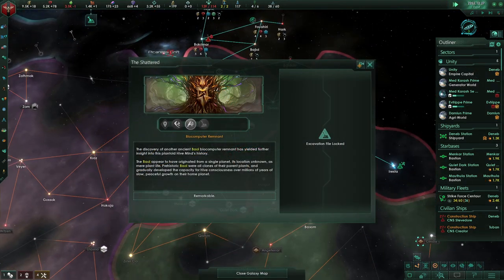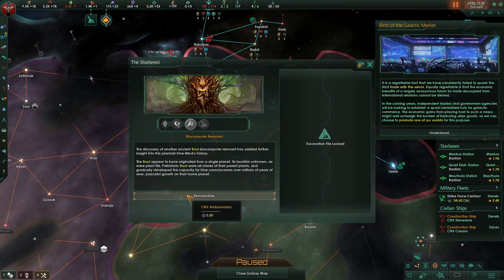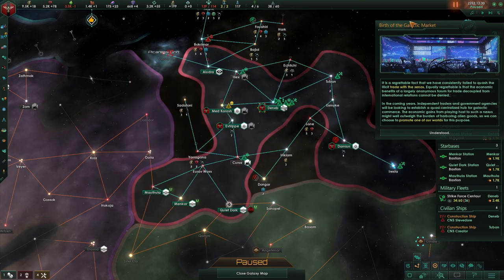Archaeological site — this is for the Shattered precursor. The discovery of another biocomputer remnant has yielded further insight into this plantoid hive mind's history. The Baal appeared to have originated from a single planet, its location unknown. As mere plant life, prehistoric Baal were all clones of their parent plants and gradually developed the capacity for hive consciousness over millions of years of slow, peaceful growth on the planet. So then — why did they get blown up?